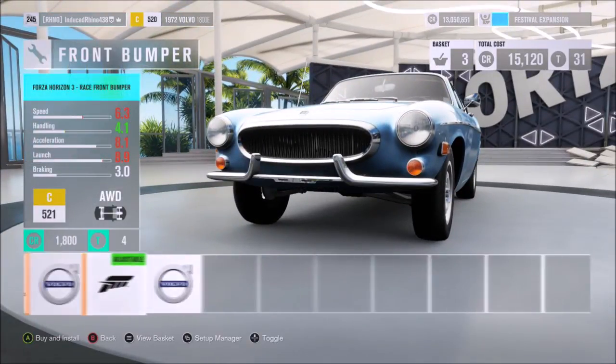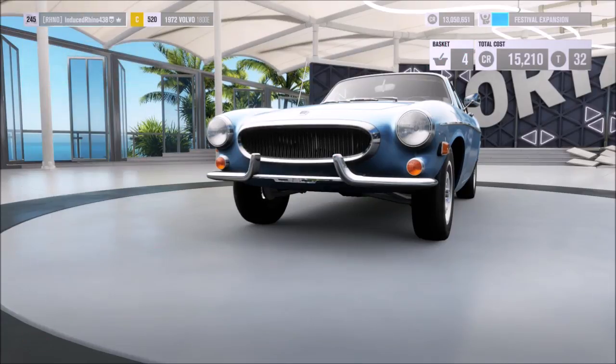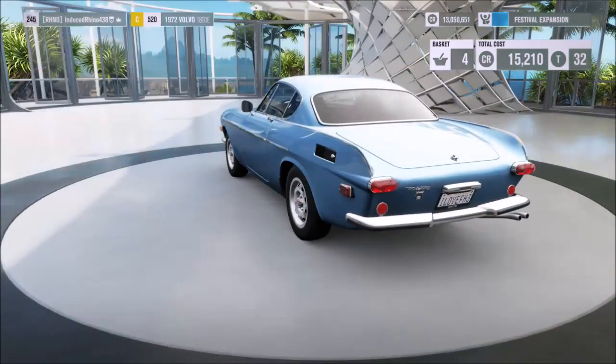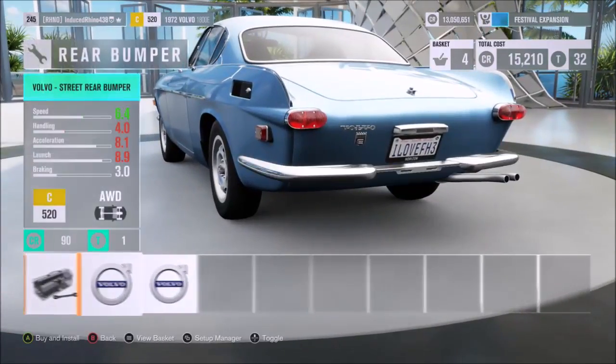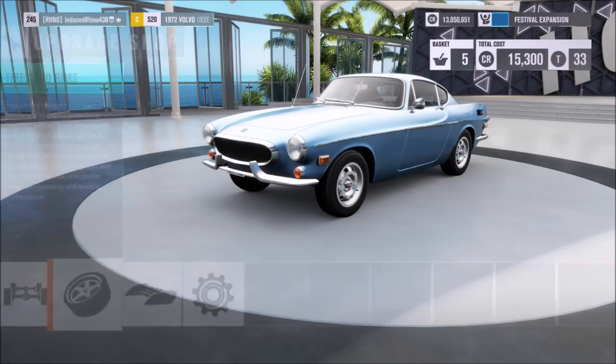So yeah, give everything an upgrade with no tuning. I might also give this thing a paint job and change the color as it looks a little boring. I'll change the front bumper — I'll add that rear bumper to match the front bumper. No wing though, it'll slow it down a bit.